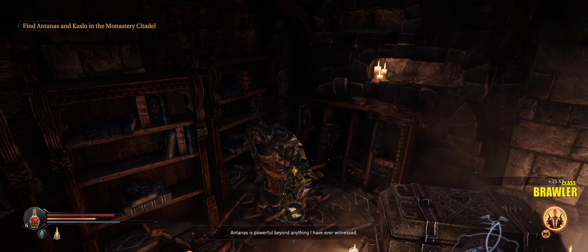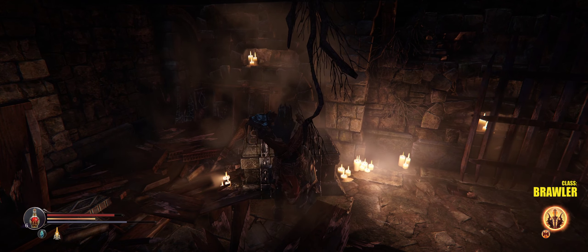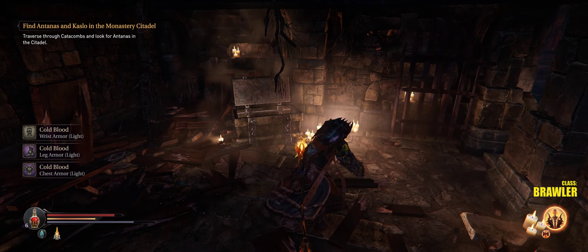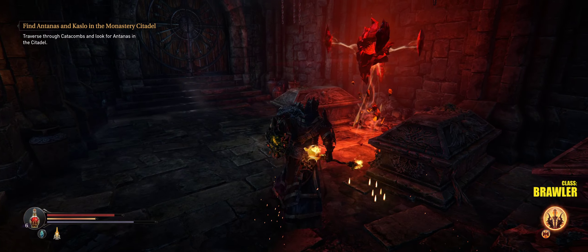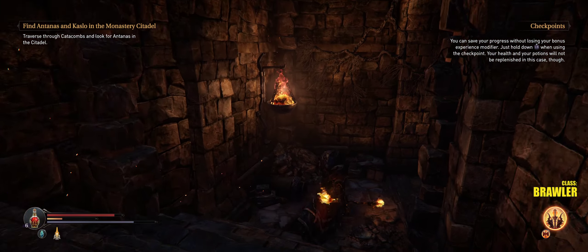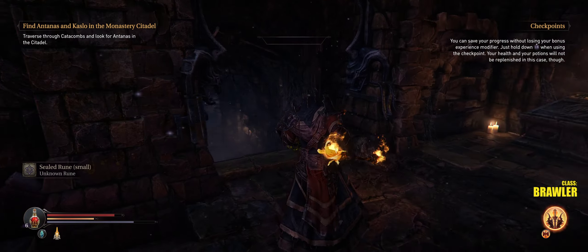Get this audio log — Antannas is powerful beyond anything I have ever witnessed. Open the chest. Did I just ruin that audio log? It's telling us about Antannas. All the cold blood light armor stuff. There's the save point — go ahead and do another save. Now I'm gonna go back where we came from and choose the next path.